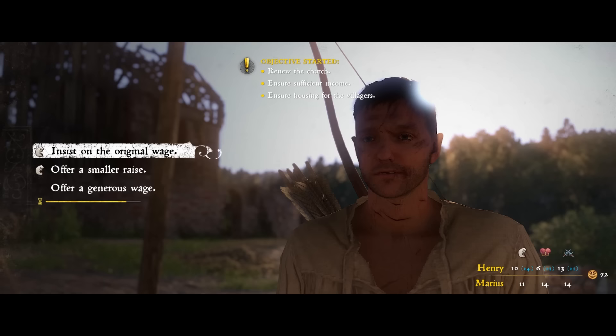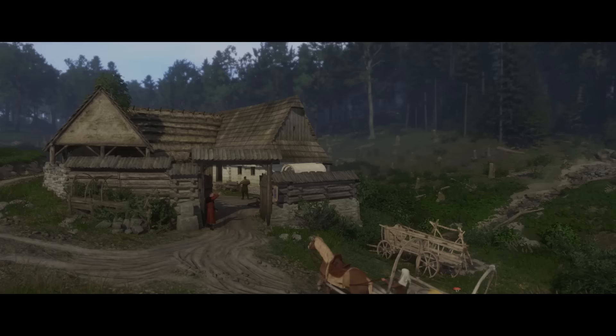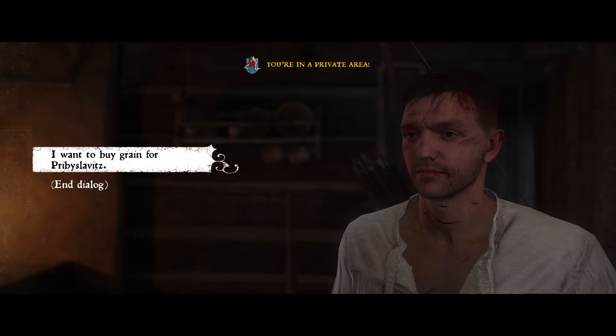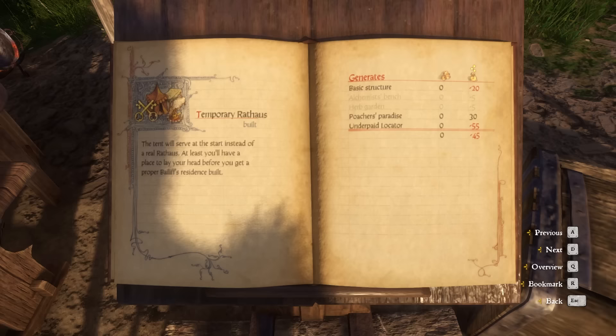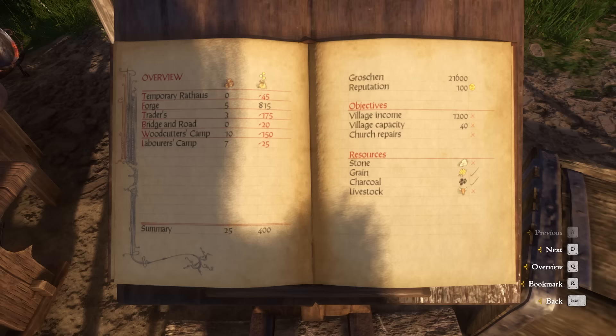I brewed up a bard potion to ensure I kept the locator's salary low, then began the process — starting with the woodcutter's camp, then the bridge, then the trader, then sought out some charcoal near Sasau and grain in Samopech. After obtaining the charcoal I was able to build a forge then upgrade it to a swordsmith as planned. Then I convinced Fink and Cornelius to join me, and finally made a judgment to allow poachers to poach, bringing daily net income to 400 Groschen a day.